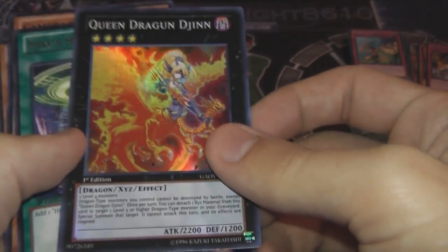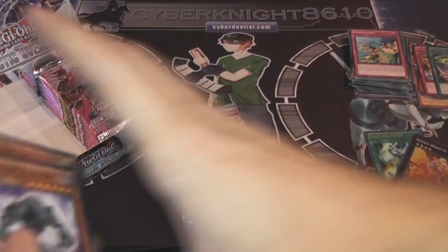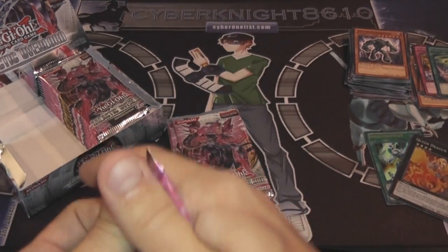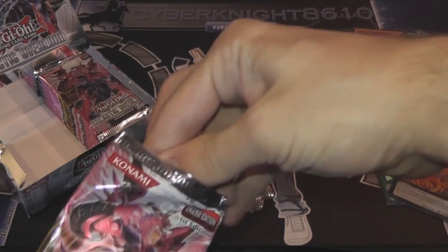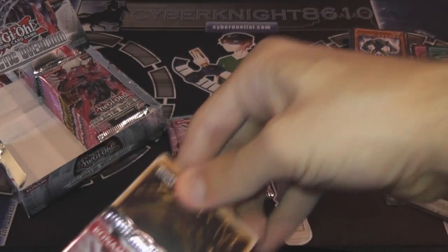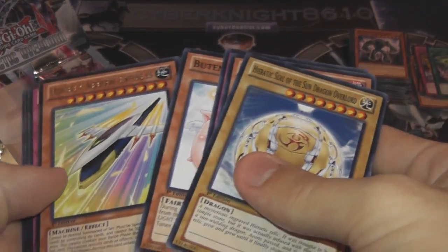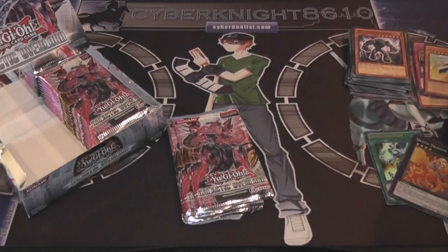I like the Xyz in this set. I actually want to try and test this card out. There's another Dragon card I want to test out. That was a Super. Drag Connection was an Ultra. Rocket Arrow Express — funny card. As you can see, it has 5,000 attack. Crazy card. Some reason I want to try to use it though.